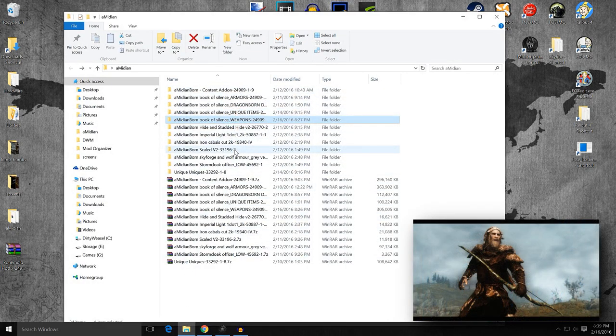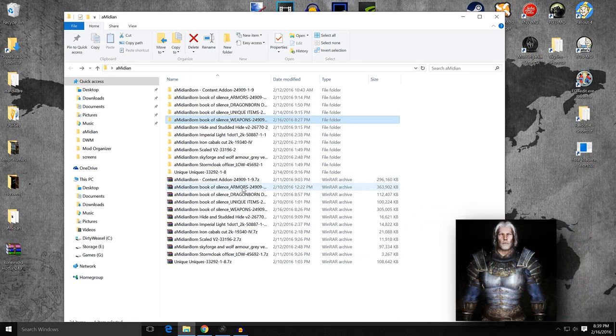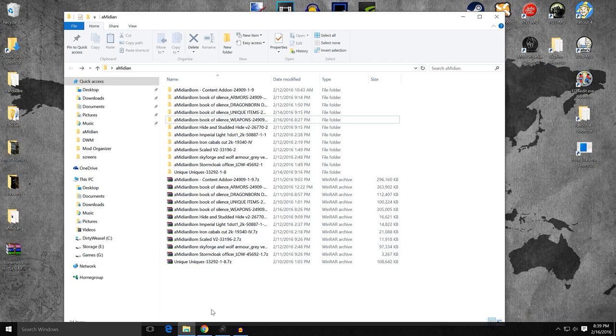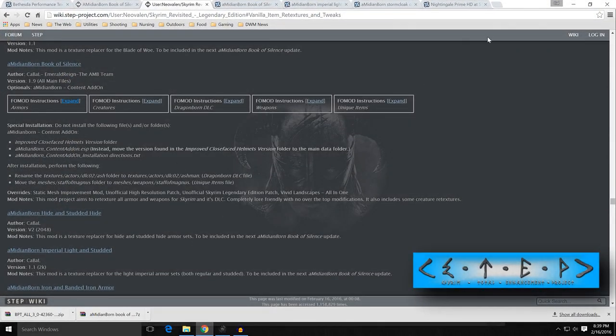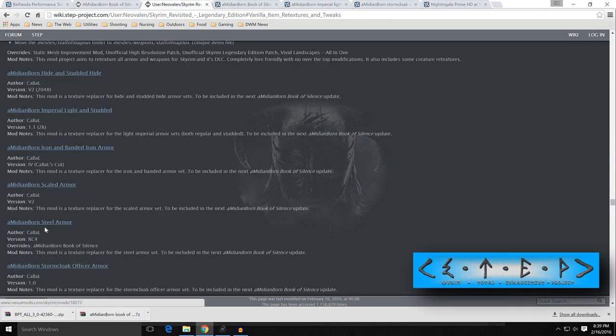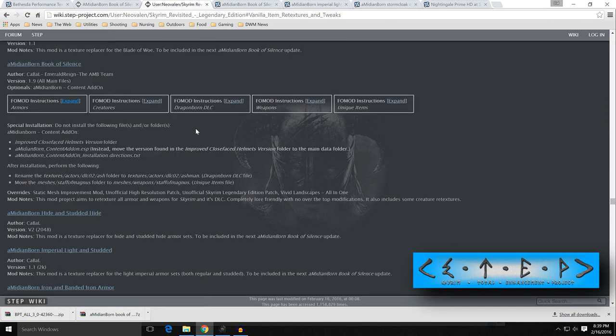I went through and compared all of them and looked at everything. Basically what I got down to was what's in the armors and then what's in everything else — what's being changed, what's being added to, were there any big improvements for all those individual mods that Neil Valen was talking about? The steel armor, for example — there's no change between Book of Silence and what the steel armor provides, which didn't make sense to me. So that's why I went through and just opened everything up and looked at it. I created a checklist of what's included, what's not included, what do you need, what don't you need. That led me to where we are.